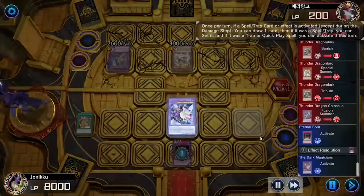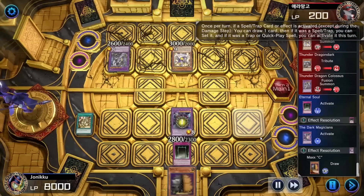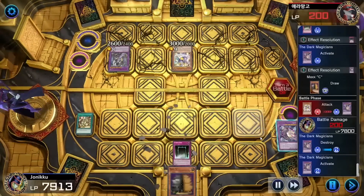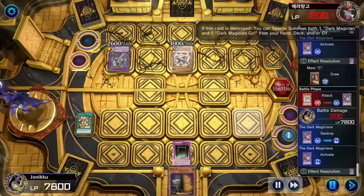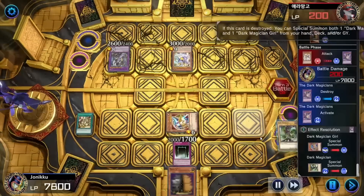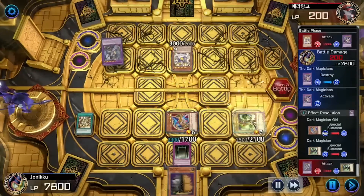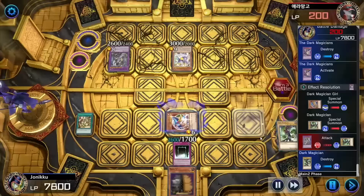Then I used Eternal Soul quickly to draw a card with the Dark Magicians, and I got Maxie. I was like, now you give me Maxie? So I summoned Dark Magician Girl and Dark Magician. They pretty much can't really deal too much damage to me right now — perfect defense.